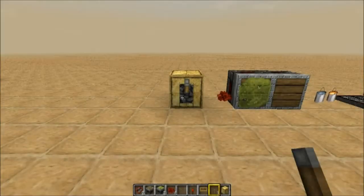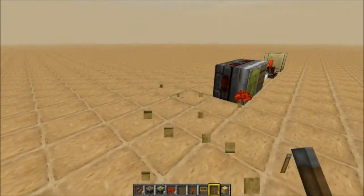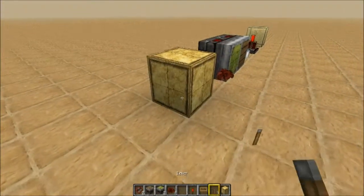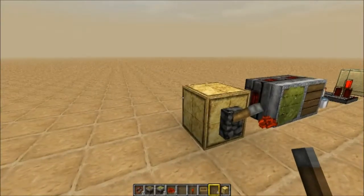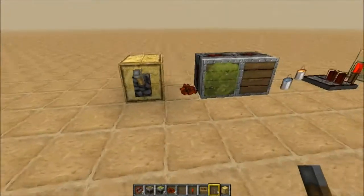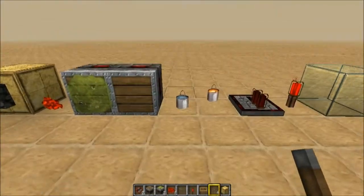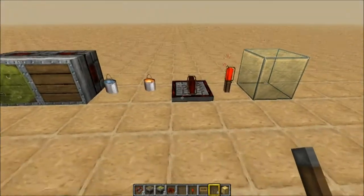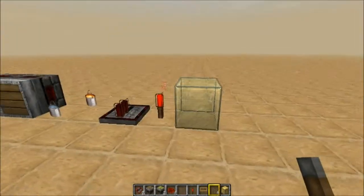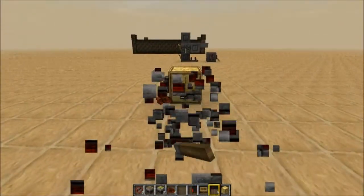So I'm going to show you guys how to build this thing. We're going to need a list of materials. You need a block of your choice — I'm choosing gold just because I'm in creative mode. We need a lever, some redstone powder, a sticky piston, a normal piston, a bucket of water, a bucket of lava, a redstone repeater, a redstone torch, and some glass.